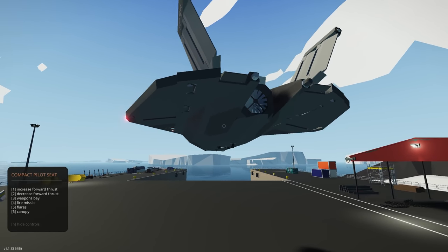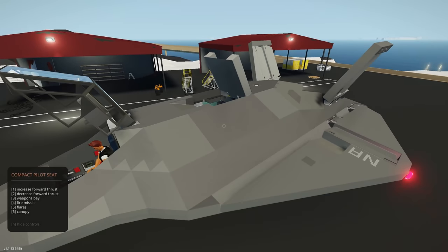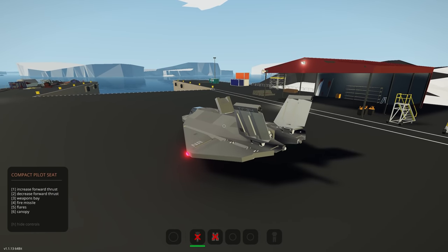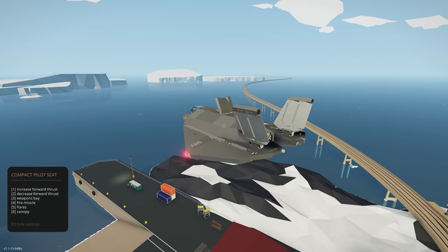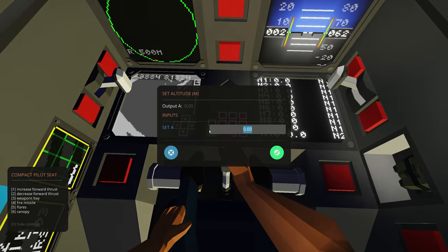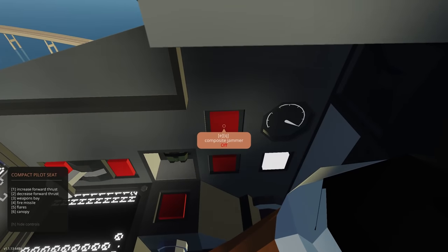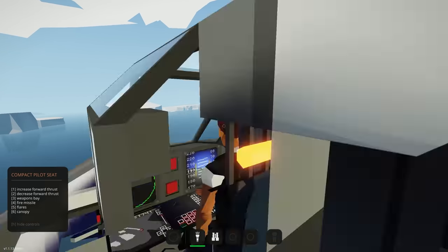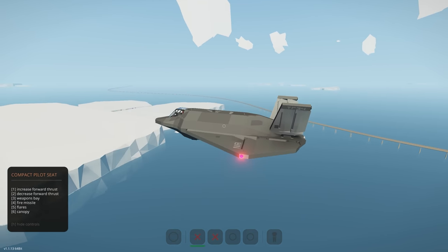We've also got flares at the back, and a little hatch that opens up — pretty cool. Pressing six closes the canopy. Now we can use up and down to move in VTOL mode. We can increase throttle and set altitude hold. Heading hold and radar are also available, along with a composite jammer. To transition to forward flight, we engage forward thrust and then turn the lift fan off — and there we go, forward flight. Nice and smooth. Let's get altitude hold on.